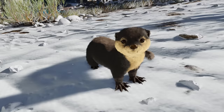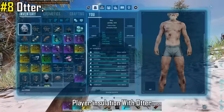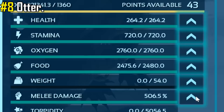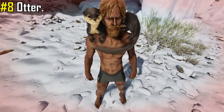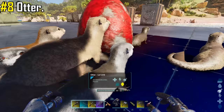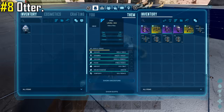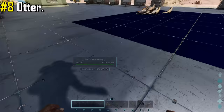In at number 8 we have the Otter — in my opinion the best shoulder pet you can tame. The Otter provides a stacking insulating effect to nearby survivors, granting approximately 82 hypothermic insulation and 38 hyperthermic insulation, which can be improved by leveling the Otter's melee damage stat. They will keep you extra warm in those super cold places. You can wear them around your neck like a scarf, and if you have enough of them, you can even incubate fertilized eggs. Just like other shoulder pets, anything you put inside their inventory will give those items 50% weight reduction when perched on your shoulder.